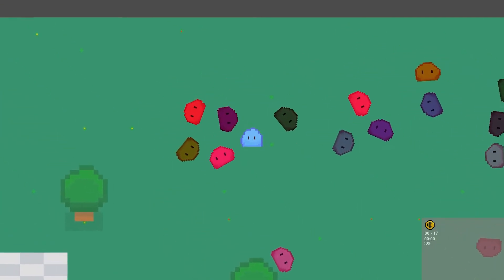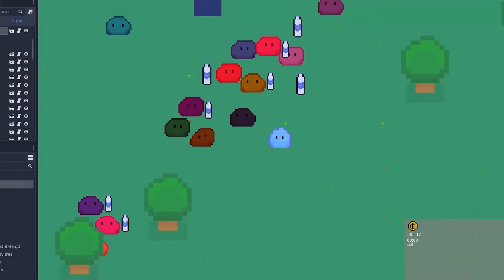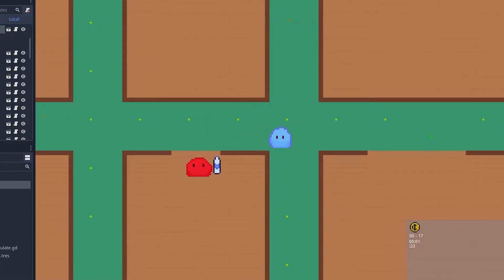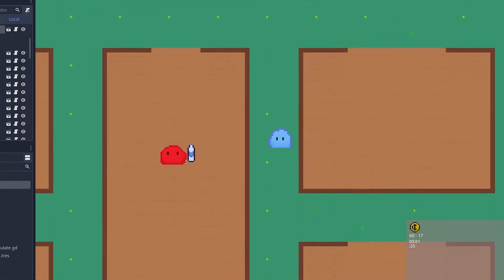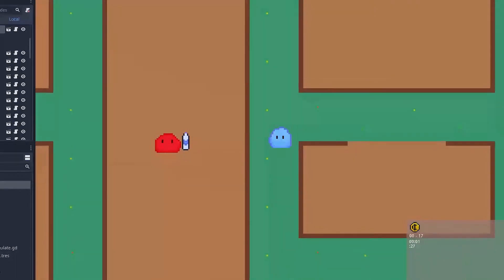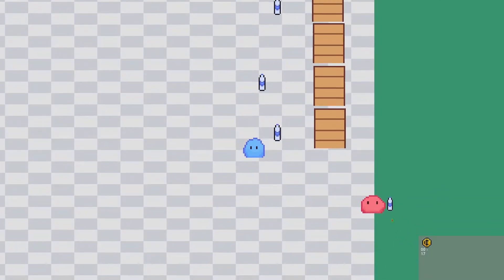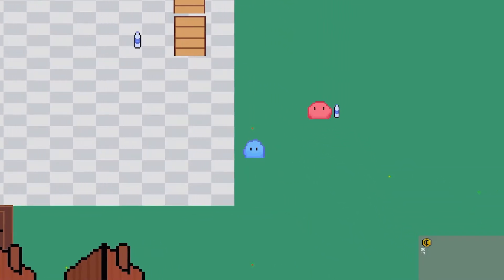I've been refining the schedule controller that I talked about in my last video to make slimes take their water bottles and stash them in their homes before promptly returning back to buy and hoard even more water indefinitely. Eventually, this is going to allow for the full shopping mechanic that I want to have in the game, whereby slimes go and buy whatever they need to fill their needs.